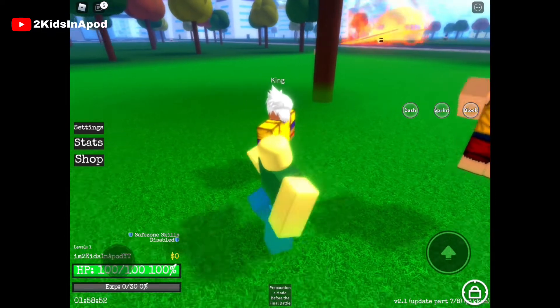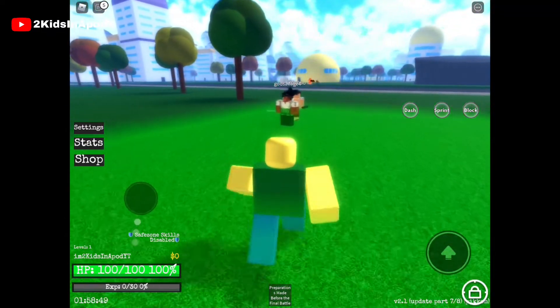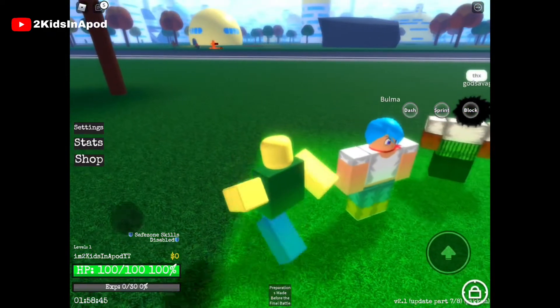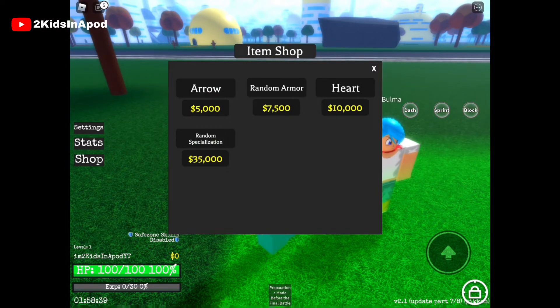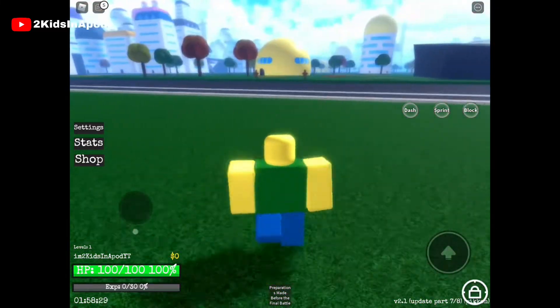Now what is out here — hey, Bulma! Is Bulma a character? Let's click her. Oh wow, an arrow, a heart, random stuff. I don't have money though, bummer. You can click Bulma to go get all this stuff here.